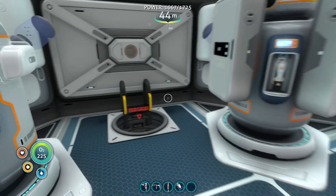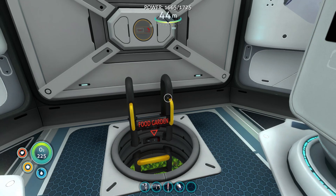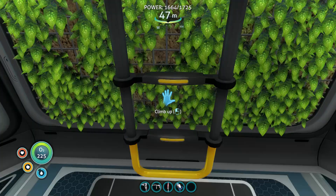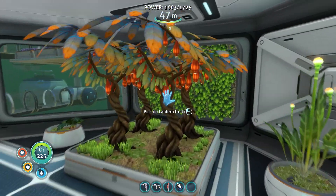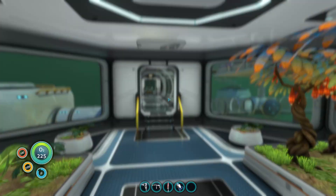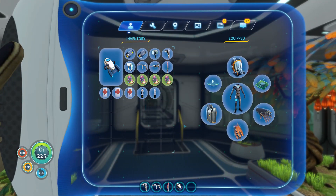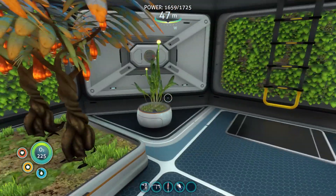Let's go down into the food garden. Stupid ladders — hate ladders. My potato plants, my lantern fruit — all edible. Anything edible I put in this room, as far as dry food goes.